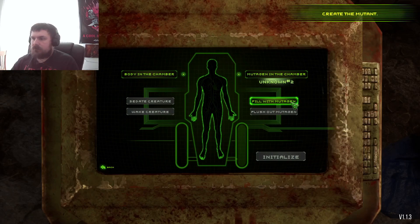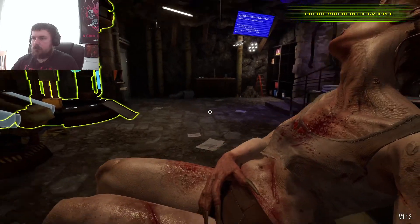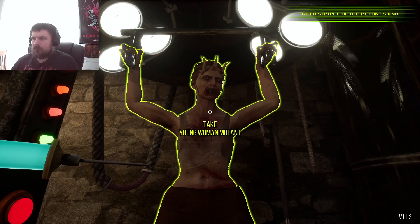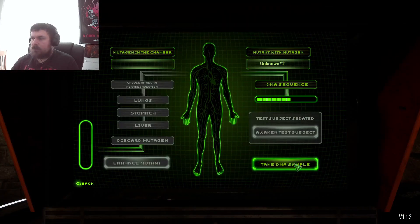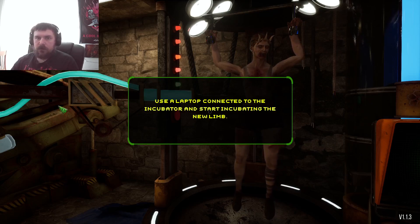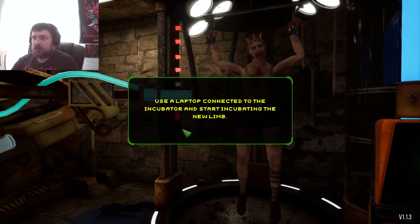Mutagen unknown. Fill with mutagen. Initialize. Let's open the chamber now. Don't forget to sedate it. Put it in — over here. Wow, you're hideous. Jesus Christ. Let's take a sample of DNA. Maybe they're going to do it later on, if we can actually see experiments happening. Like when you put the stuff in there, maybe we could see it in the chamber and see how it mutates them.